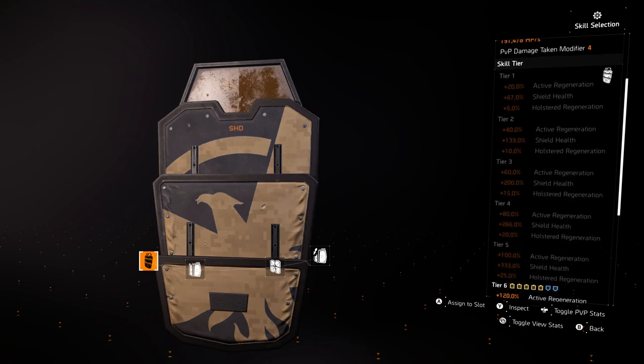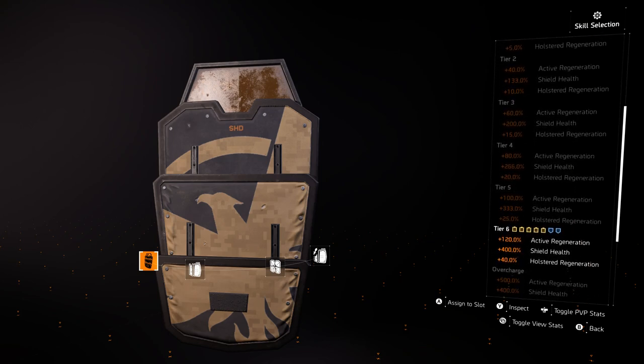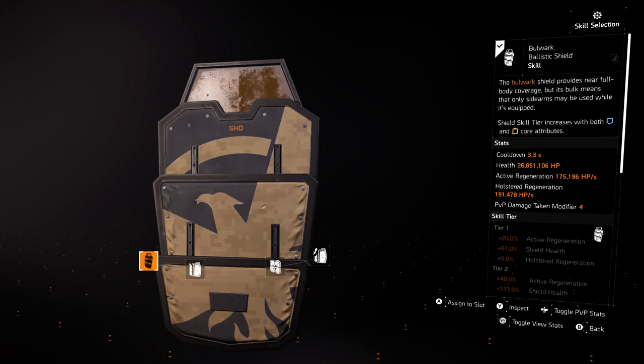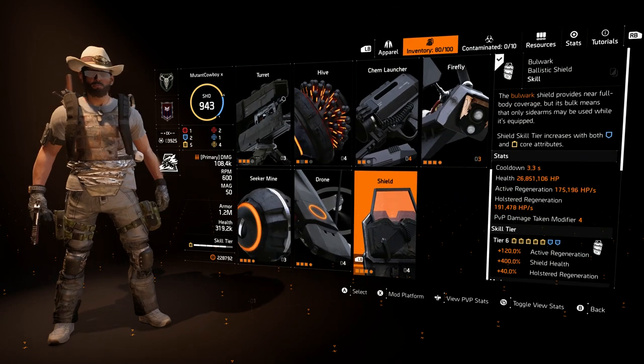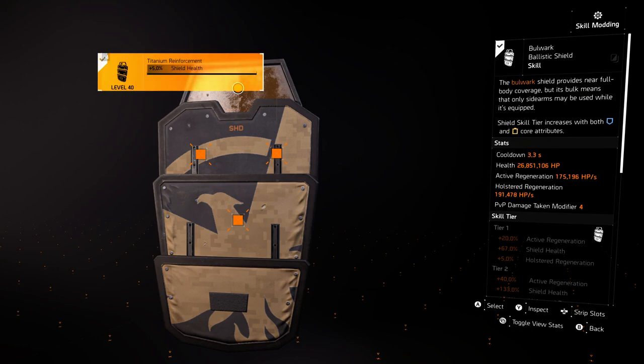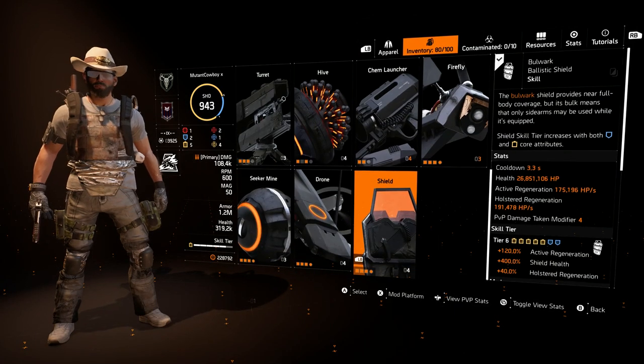As you can see here, I basically have 26.85 million health on my bulwark shield. If you look at the skill tier itself, there are five yellow cores and two blue cores, but it says it's tier six. That adds up to seven, so it's a little bit funky — and I think this is a problem with the exotic backpack.